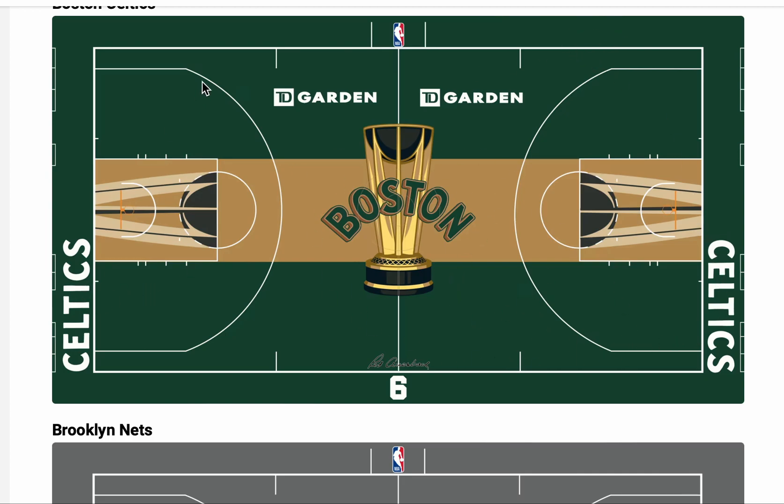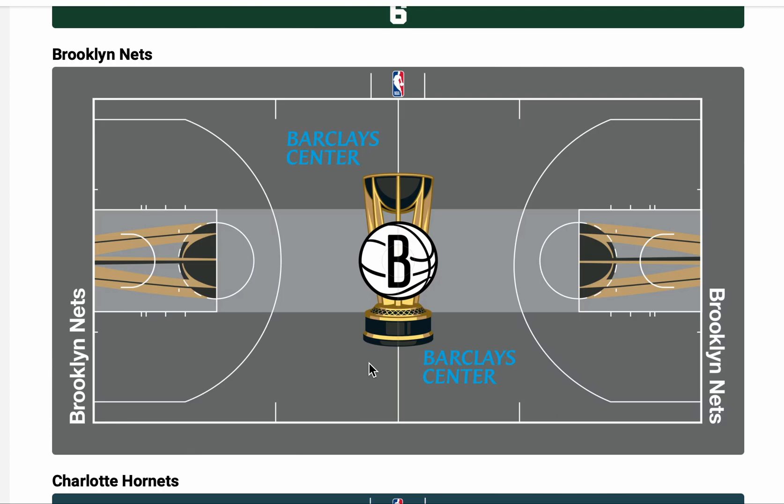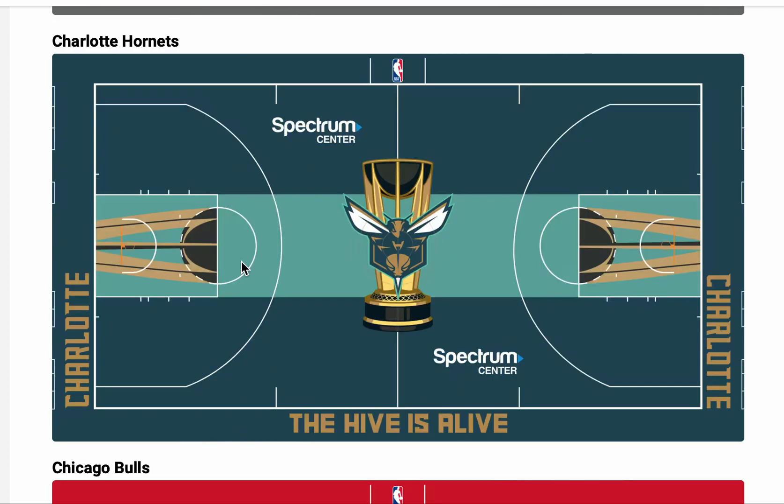Up here you got the Russell, right here — that's hard, number six. This Brooklyn, this should just be guy rich. I mean it's not guy rich as in a scheme, but they got a terrible color away. So what can you do? Spectrum Center — I think this is tough.